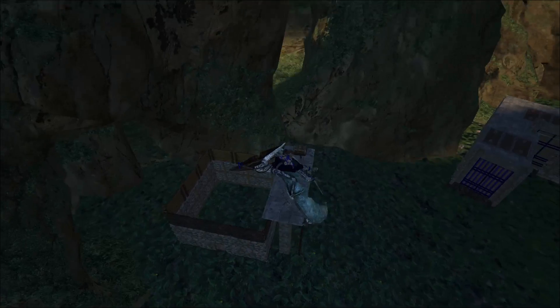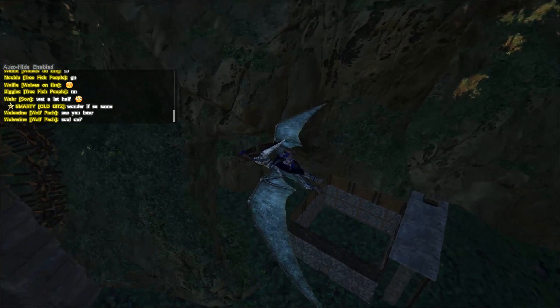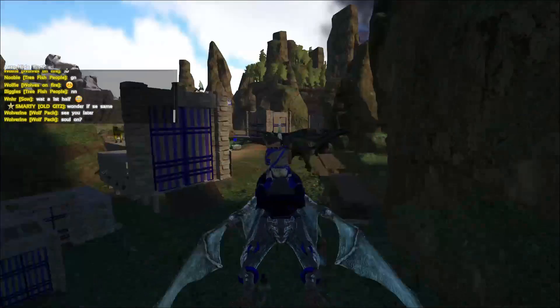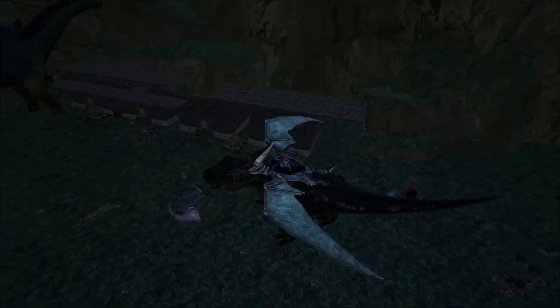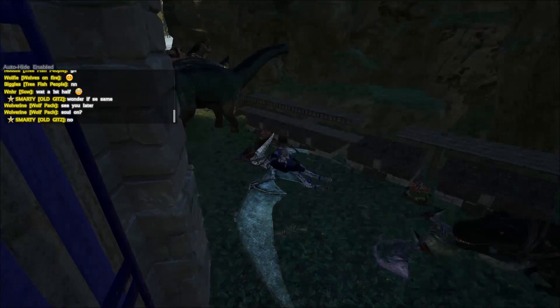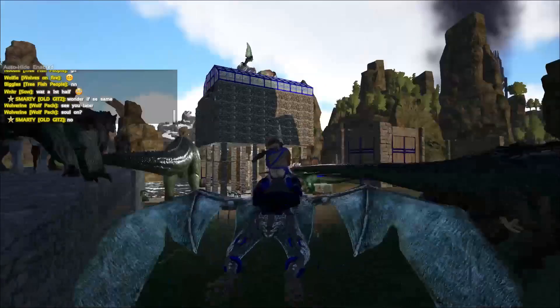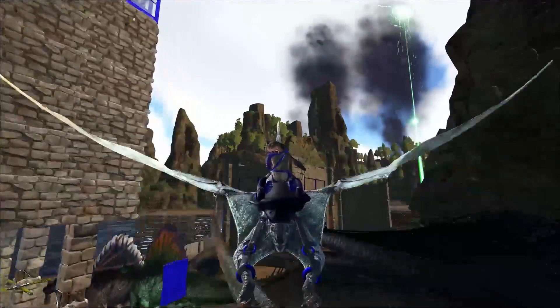We have a small taming pin here where we can drop some things off, climb up the ladder, shoot them, and get them tamed. Over here we're going to have a couple huts off to the side — currently I have a new player on the server staying just to get started. The other ones are housing some things like compies, dillos, dimorphs, and a couple smaller dinosaurs.